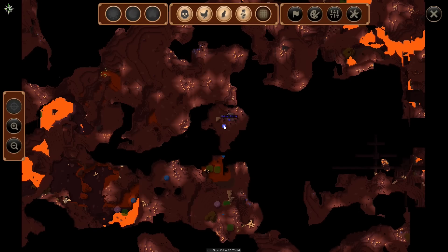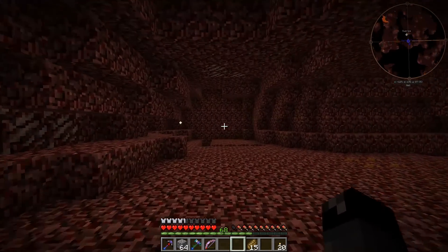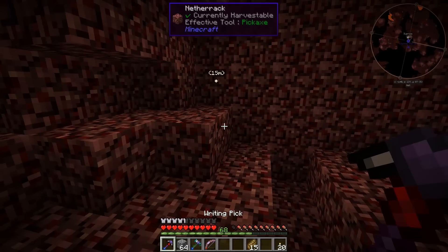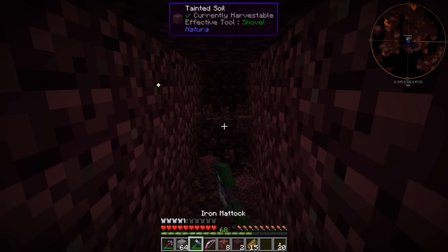Looking in the quest book, we have to go to a specific coordinate to find a surprise: negative 155, 141, at Y88. I can double-click on the map to place the coordinates and save it as 'Surprise.' That's right where we need to go - there's a little thing dug out over there. I'm actually afraid it's going to be a big lava pool. It's about 10 blocks away on the diagonal, so we'll just dig over here.